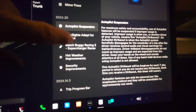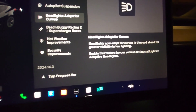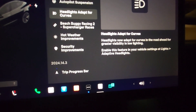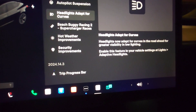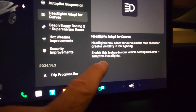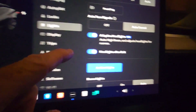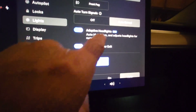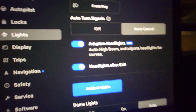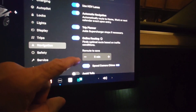Headlights adapt for curves — this is in the 2022 Model 3 Long Range. My 2021 Model 3 Long Range does not have this because they must have changed the headlights. To find it, go to Car, then Lights, then Adaptive Headlights — it's turned on by default.